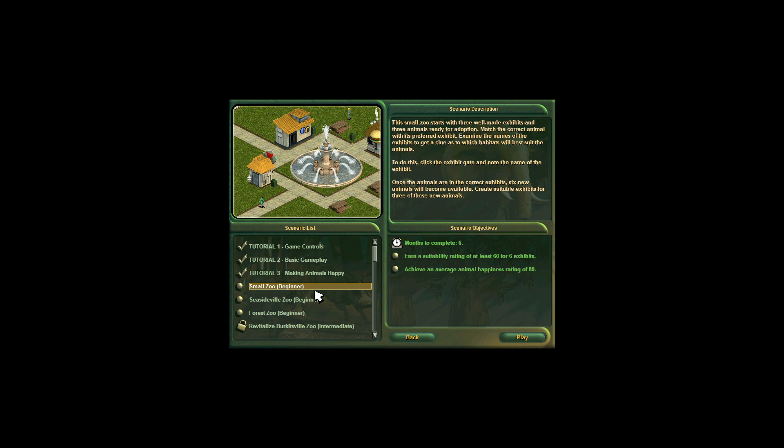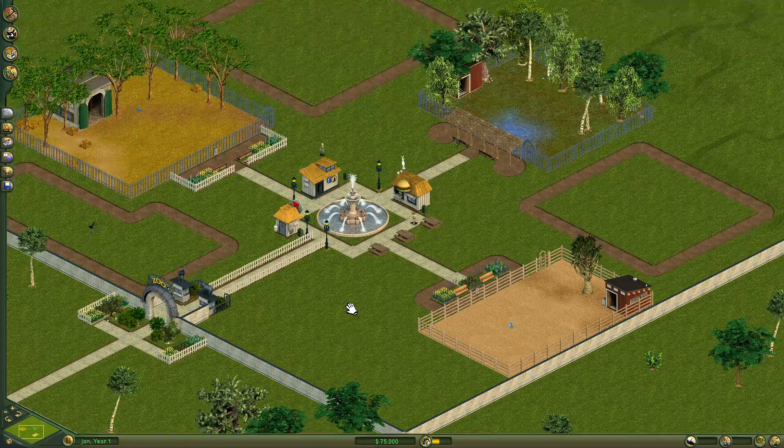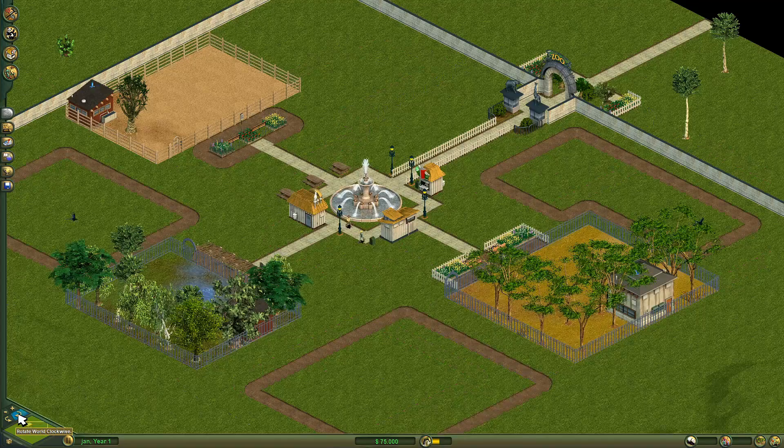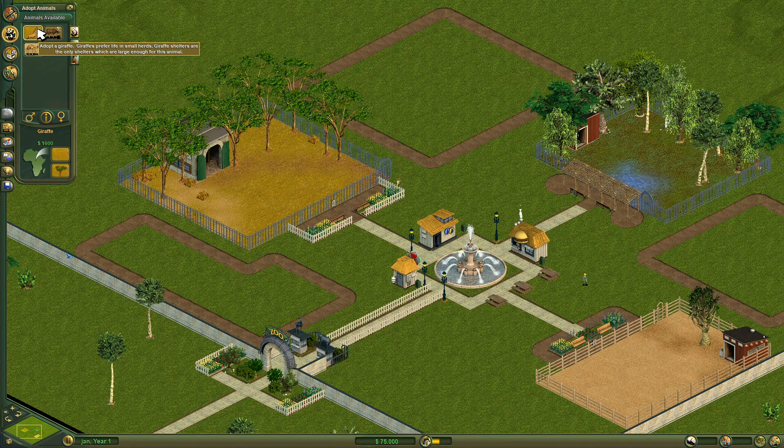Let's start a scenario. I already finished the tutorials yesterday, so I'm going to start with the small zoo. I have to earn a suitability rating of at least 60 for six exhibits and achieve an average animal happiness rating of 80. That sounds doable. I have to adopt three different animals: a giraffe, a moose, and a dromedary camel.